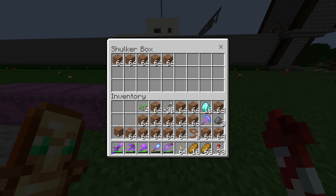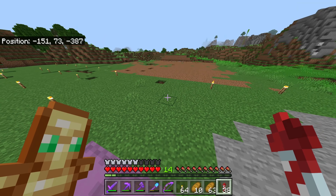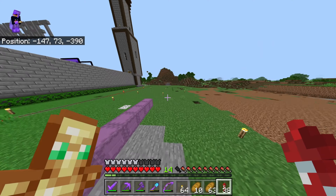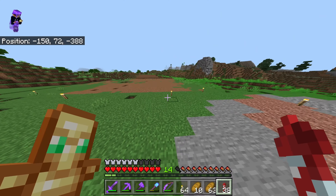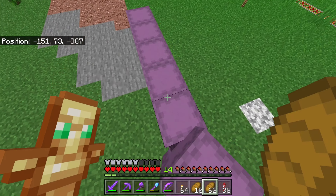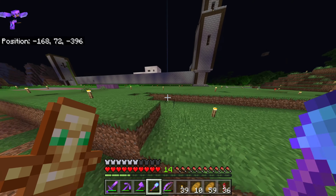My inventory is full of dirt. I didn't even fill up a single shulker box. I still need to do the math to figure out how much dirt I need to fill all these shulker boxes, so I'm going to do that real quick. Okay, I found out that if I fill up all these shulker boxes I will have 10,000 blocks. Let's go — right back to mining.